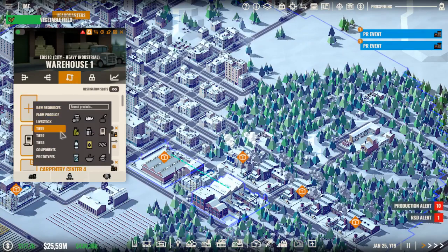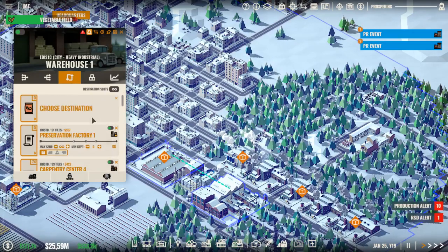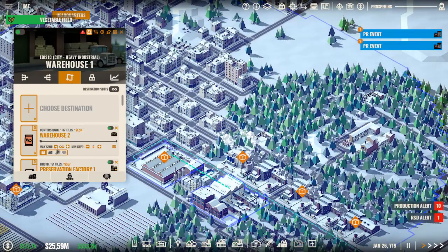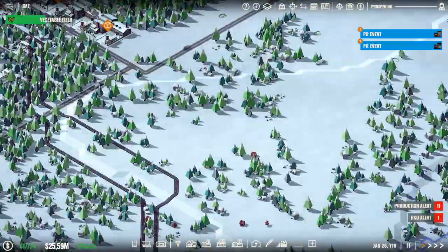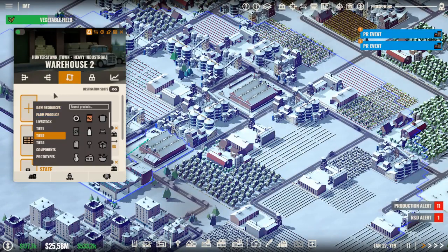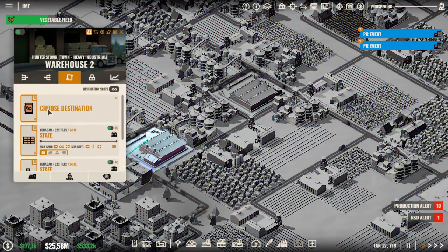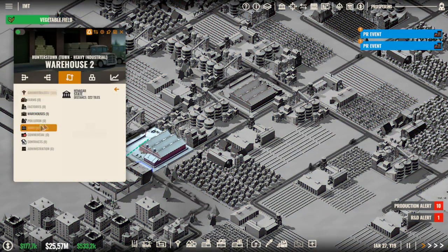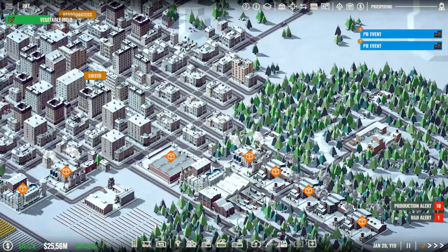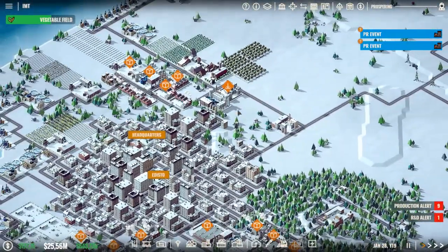From the warehouse we grab the bag of chips, which might be over here. Choose the destination to the other warehouse via train. Here's the other warehouse — pack of chips to the state. Boom. Got that all figured out.